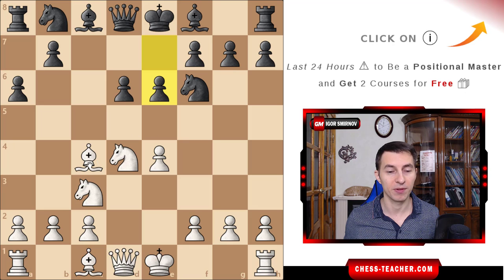White played a prophylactic move, bishop to b3, just because fairly often this bishop can be attacked by black by something like pawn d5, pawn b5, or even queen c7. Therefore it's typical in this variation to drop the bishop back, just in case.